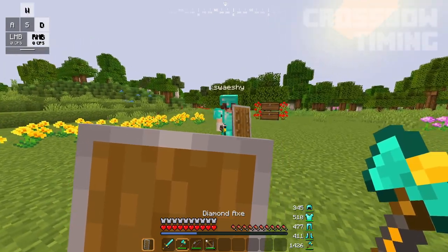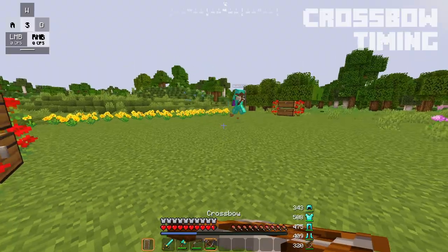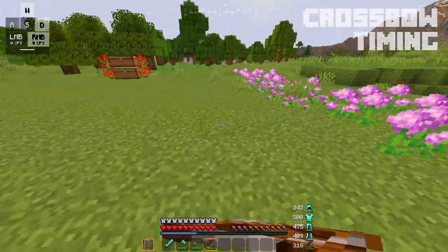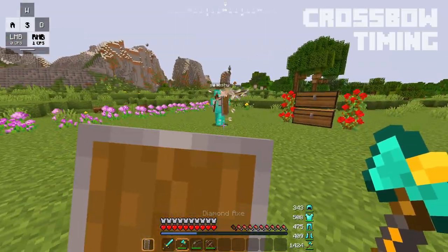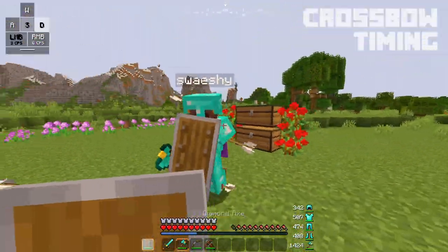Next up is crossbow timing. Crossbows are a little bit more important than bows when it comes to Axe PvP, but bows do have a time and place and we'll get to that later. As for crossbows, you want to shoot at the correct time. Timing matters because if you shoot a crossbow at the wrong time, you're gonna get caught off guard and hit by the opponent with an axe at a really bad time, and that can damage you quite a lot.